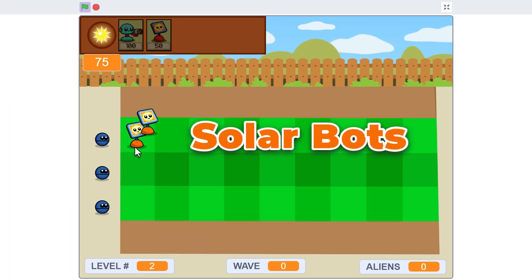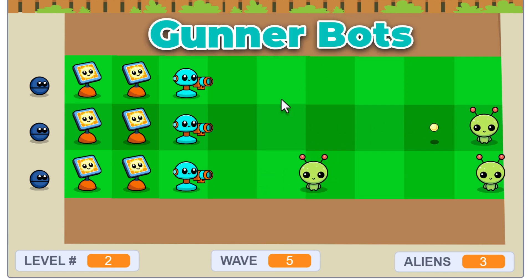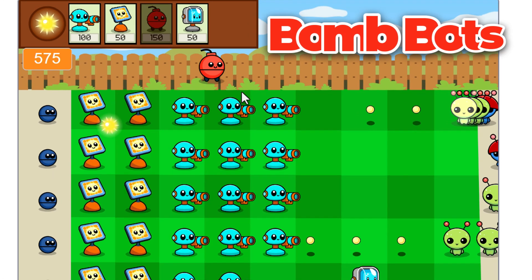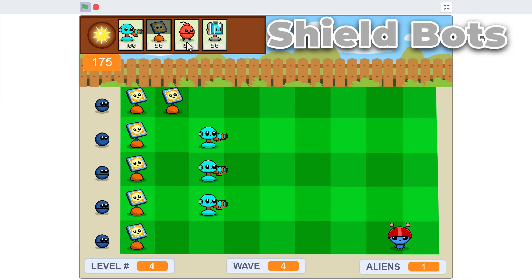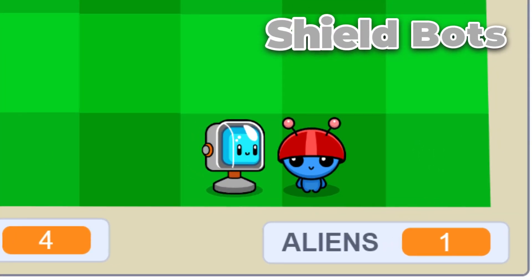Different bots have unique abilities to help you fend off the aliens. Gunner bots fire projectiles, and this again involves detecting two-way collisions. Bomb bots have a satisfying timed fuse and can take out a whole load of aliens all at once. Shield bots have far more health and are great for blocking the path of oncoming aliens.